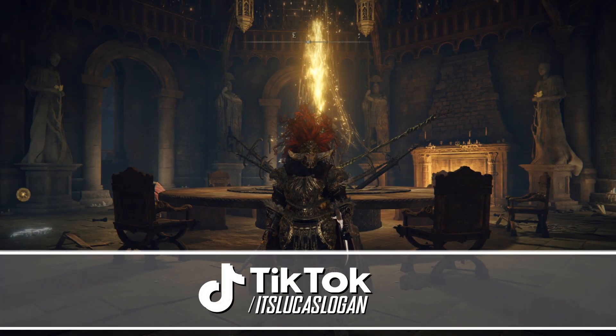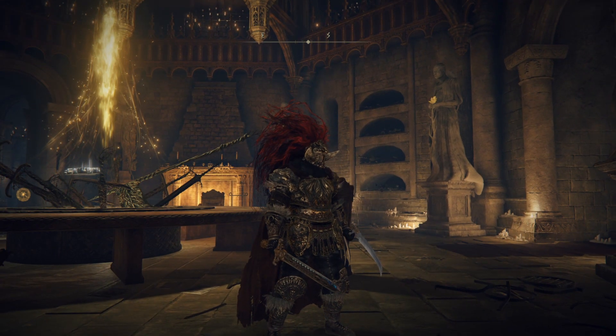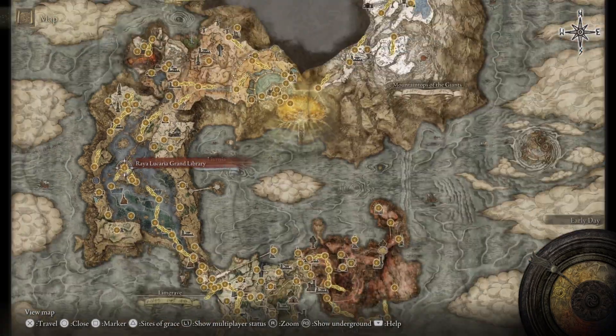First, to be able to respec all your attribute points, you must defeat the second boss, Rennala. Once you defeat her, she will be at the Academy of Raya Lucaria — the same location where you fight her.